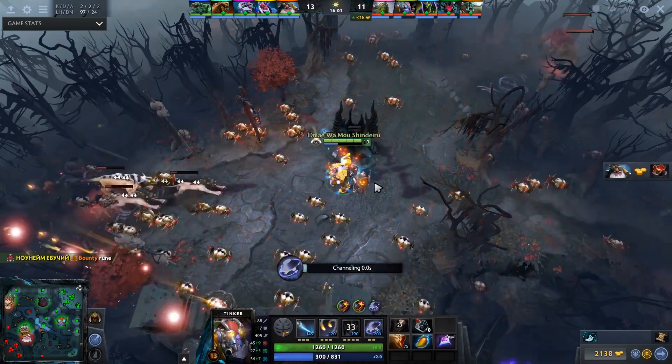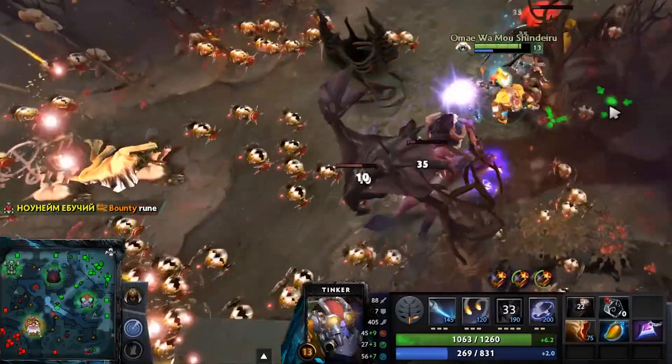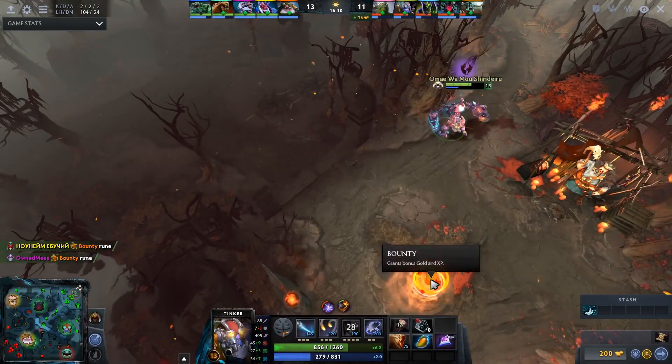But notice that he also goes for it when there's no safe lane to go for. There's a level 4 sprint Slark in the enemy team, Tidehunter, Disruptor — so without Blink Dagger, he can't safely farm too far away from his own tower.